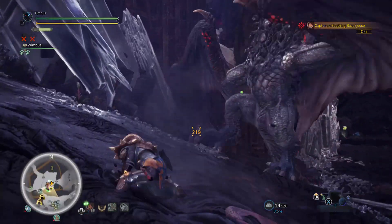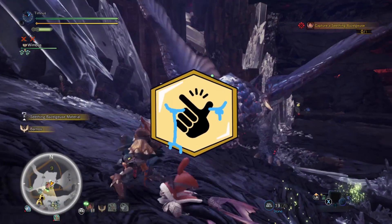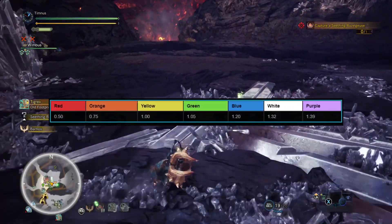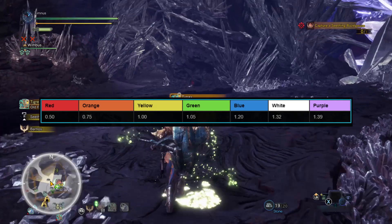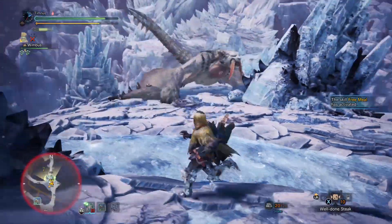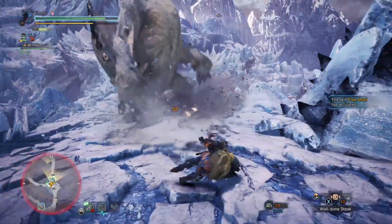The thing with this skill is that it's not very good. On most weapons, the amount of damage that you lose when your sharpness goes down outweighs the amount of damage that Bludgeoner gives you. So all Bludgeoner really does is refund some of the damage loss that you get when your sharpness goes down on most weapons.